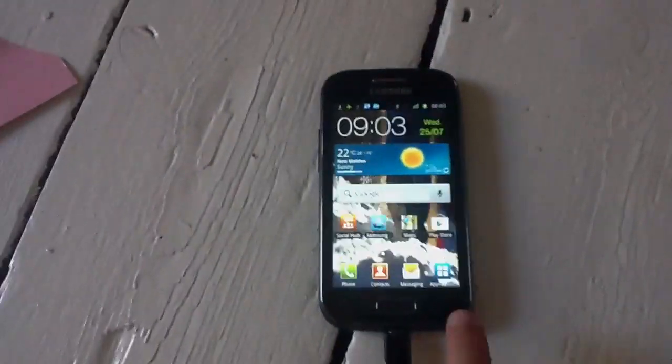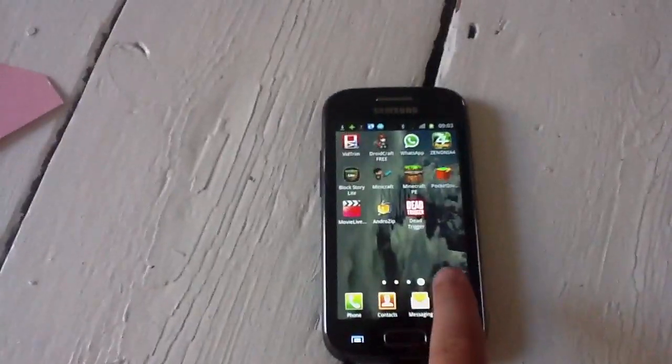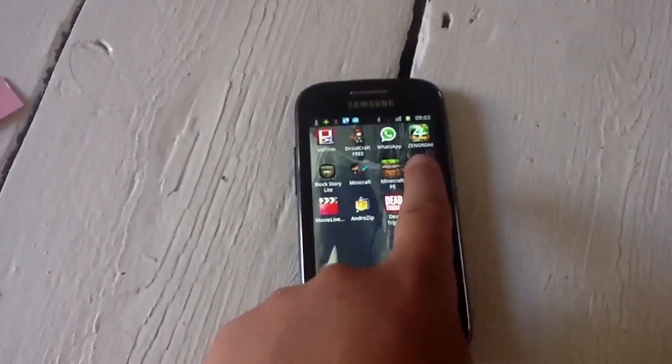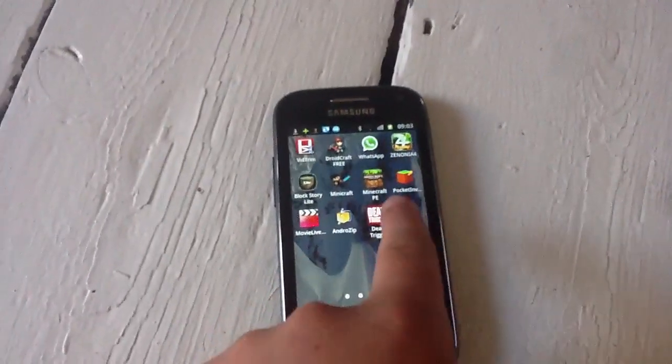Hey guys, today I'm going to do my first app review on Samsung. So what you want to do is get Minecraft Pocket Edition — you have to do the full version — and then get the Minecraft Pocket Edition Inventory Editor.